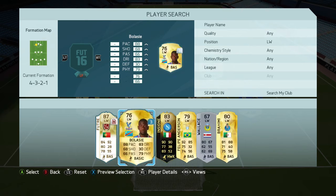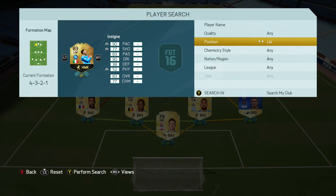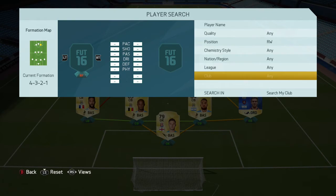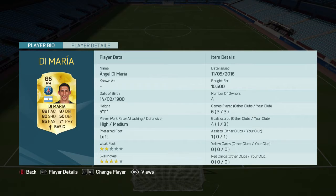In the left-wing position, we go with in-form Insigne — just the first in-form version. I didn't have enough to get the 84 or 85 rated version because I've got a few other expensive players like Totti at 20k and Bufferani at 20k. In the right-wing position, we have got Di Maria, who I picked up for about 10.5k — not really expensive, pretty decent.